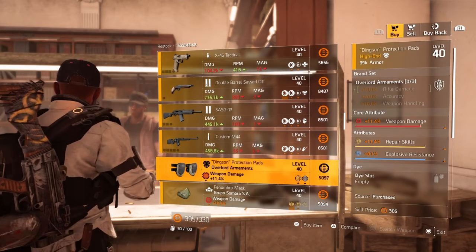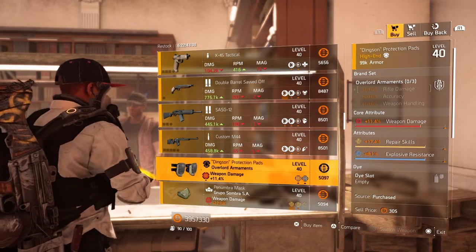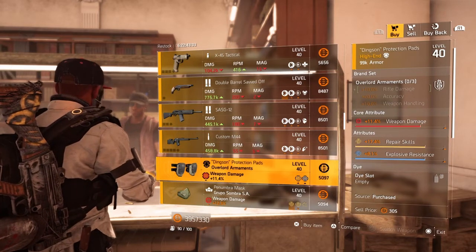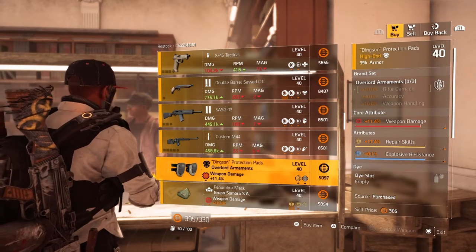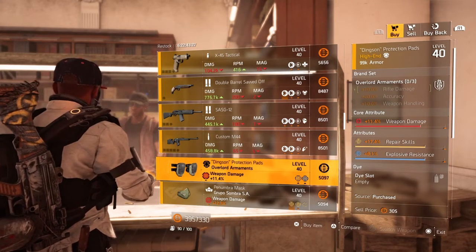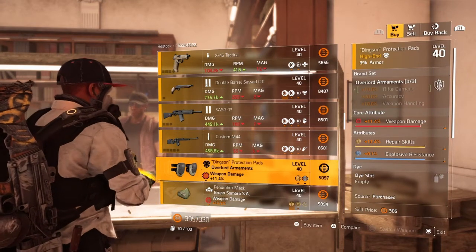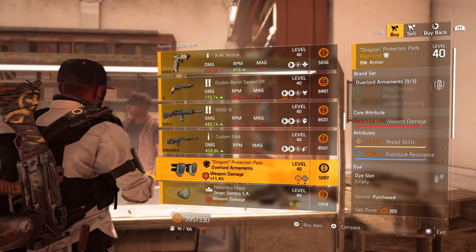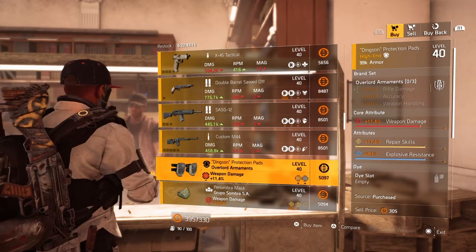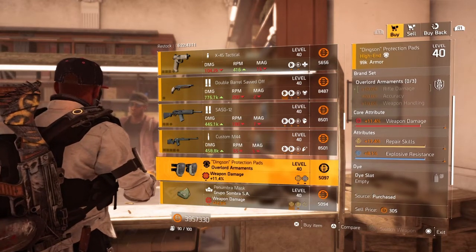Next we have the Overlord Armaments knee pads — core attribute red at 11.4% weapon damage, lower attribute 17.4% repair skill and 8.1% explosive resistance. Not bad. Rifle builds are kind of dying out — I haven't seen too many of those either. You could make a nice heal-and-build with a rifle if you want; you can switch that explosive resistance to whatever you want or keep it there depending on your playstyle.